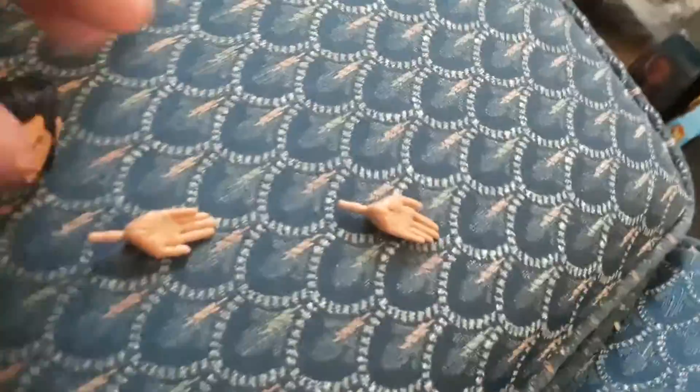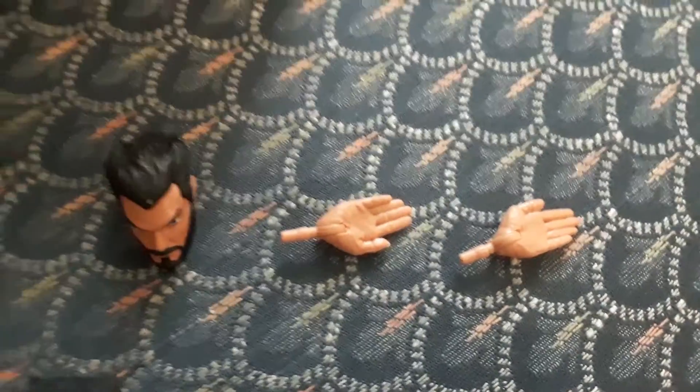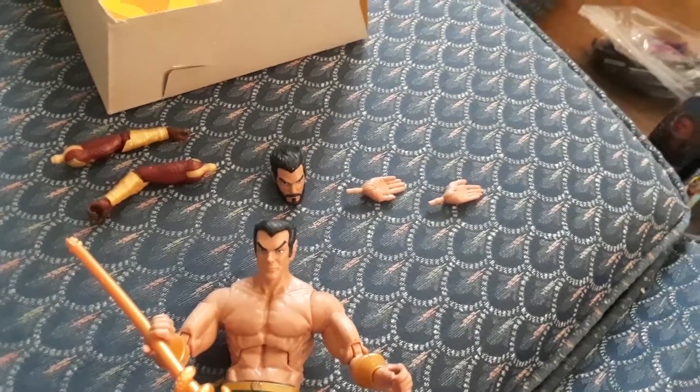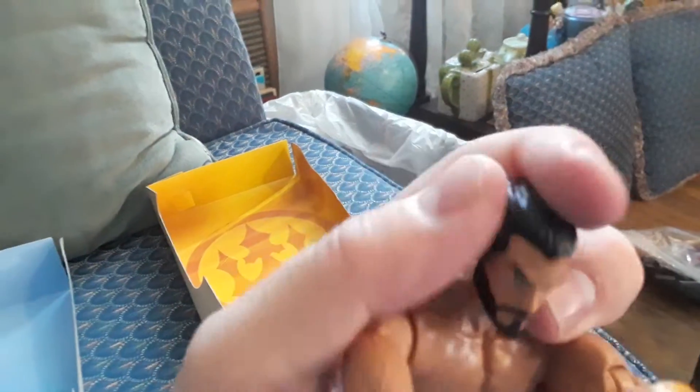He comes with a bonus head and two bonus hands, plus the Build-A-Figure hands. Let's put the other hands and the other head on him and see what he looks like with his swimming hands. There he is swimming — he's got wings on his feet, his swimming hands in, and a beard with that head. So you can have him with or without a beard.